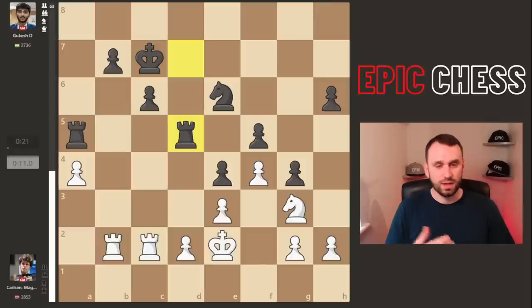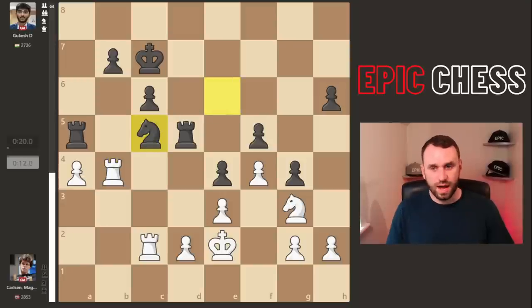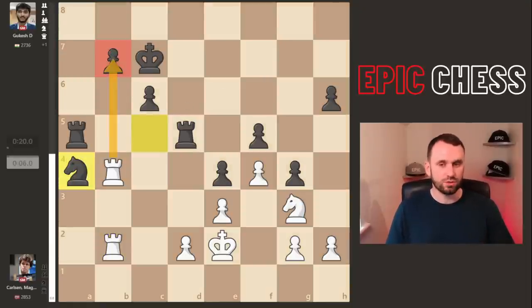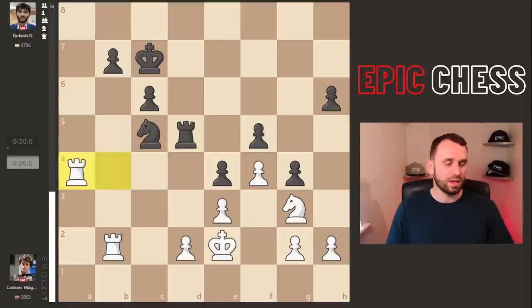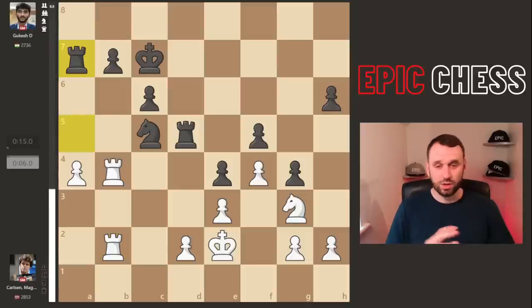Kc7 and this rook now slides to b2 — he's begging Gukesh to take this pawn, then his knight will pick up f5. So correctly Gukesh doesn't do it and centralises that rook. Now we get rook b4 sliding up, covering this pawn, and the knight comes to c5 adding pressure. Here Magnus should just bring the second rook to add defence, but he goes for a counter-shot defence: if knight captures, I'm crashing through here. But this is a complete blunder that Gukesh misses — they're both now really low on time.